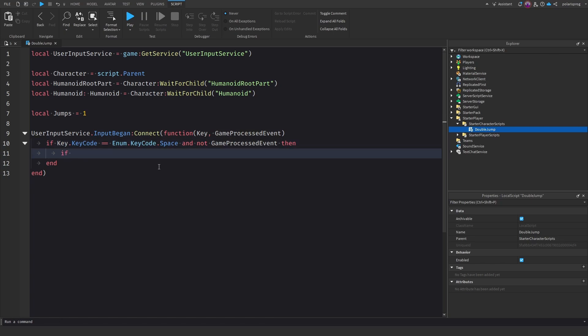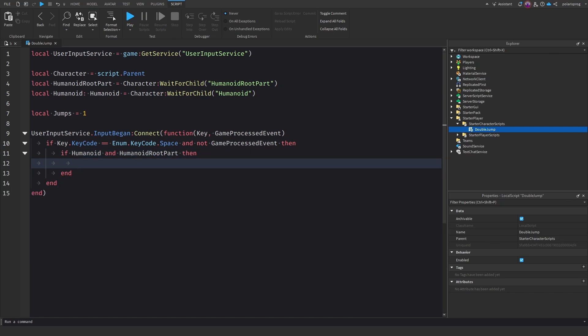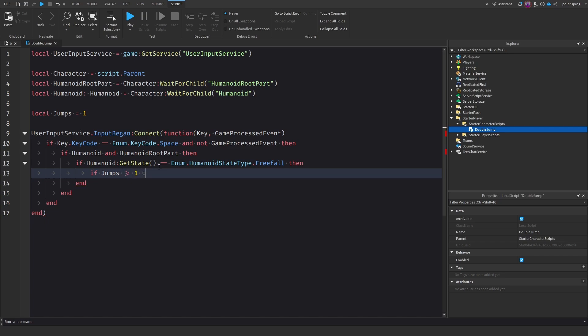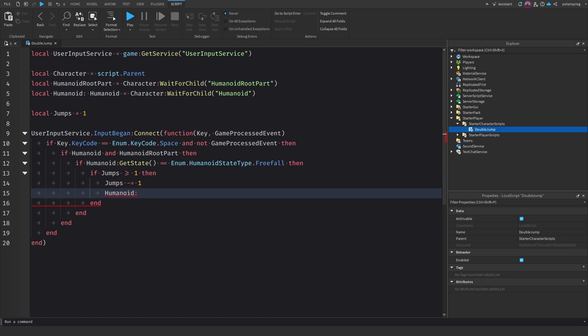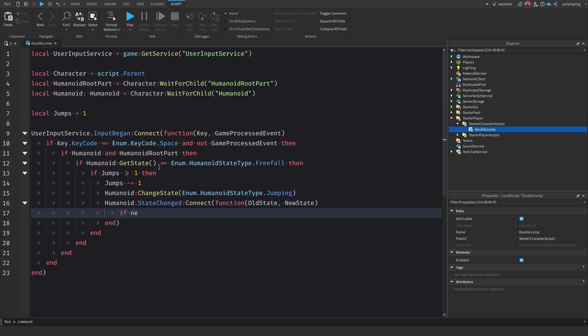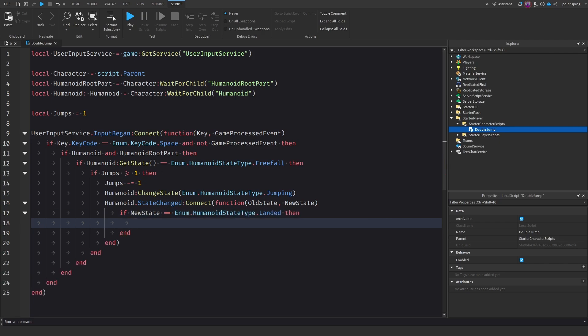Inside that check, we do: if humanoid and humanoidRootPart, then if humanoid:GetState() equals Enum.HumanoidStateType.Freefall, then if jumps is greater than or equal to one, then jumps minus equals one, and we do humanoid:ChangeState(Enum.HumanoidStateType.Jump). Then we connect humanoid.StateChanged to a function that takes oldState and newState, and if newState equals Enum.HumanoidStateType.Landed, we reset jumps to one.